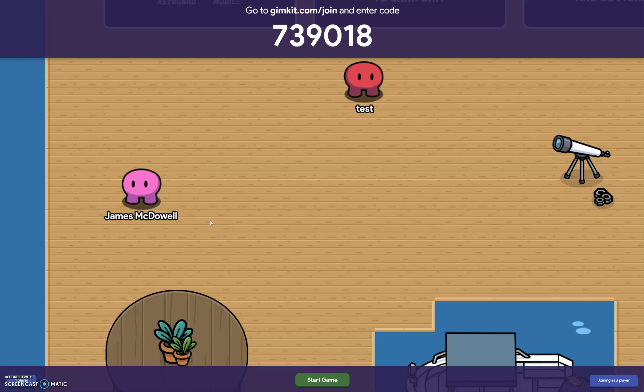The other standard is 3.3.e: develop learning assessments that provide a personalized, actionable view of student progress in real time. Students either have a point system, a money system, or a leaderboard to see how they're progressing. So that is gimkit.com.